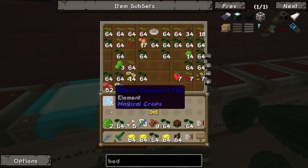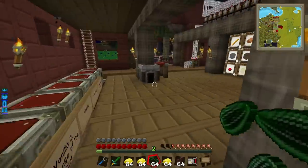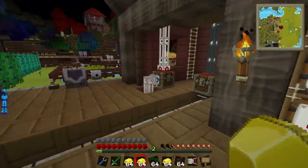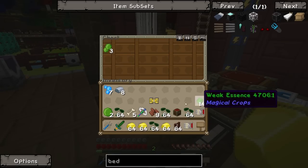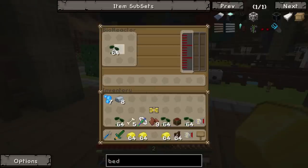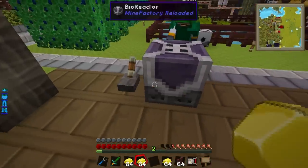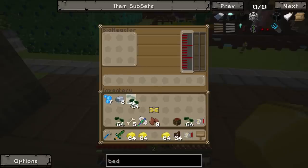This upgrades it all to strong essence, right? Yes, I believe so. Right, I think we've done all of them except the strong ones. I can also throw in a few stacks of seeds into the bioreactor. We've got a couple of fields out here that don't have much going on — the harvesters aren't hooked up yet.